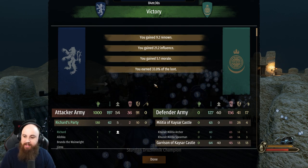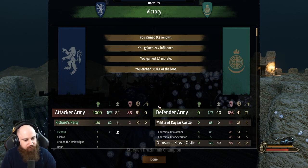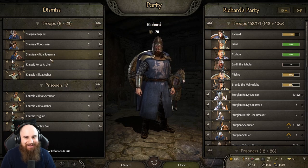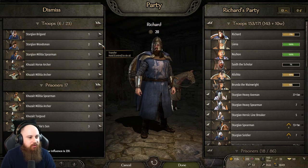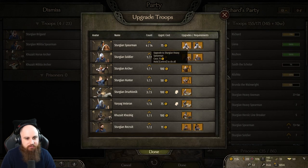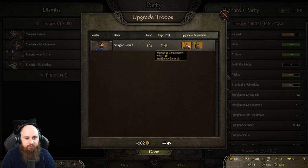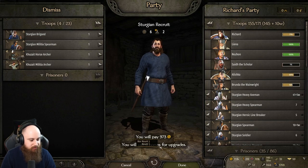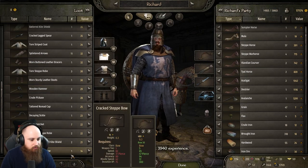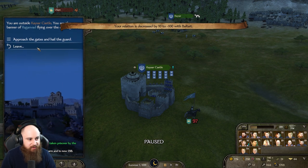When the ruler dies you get elected? I did not know that — I knew you could marry into the ruling family, I didn't know you could get elected. That's pretty cool! That was the Battanians — I don't know if it's different for the Sturgians. Show mercy — don't really want to upset anyone.